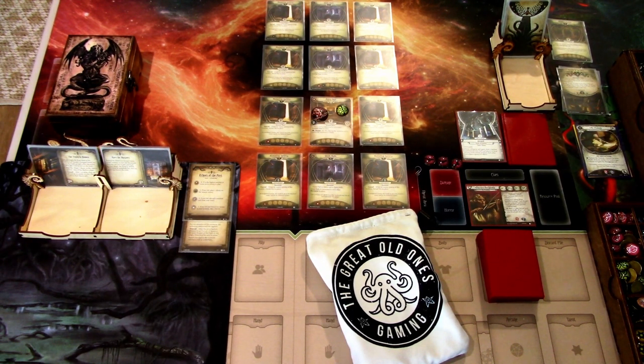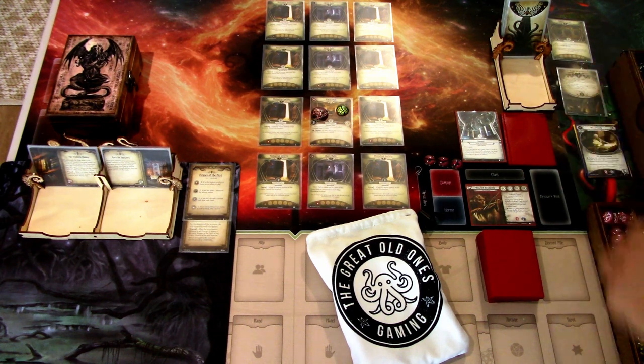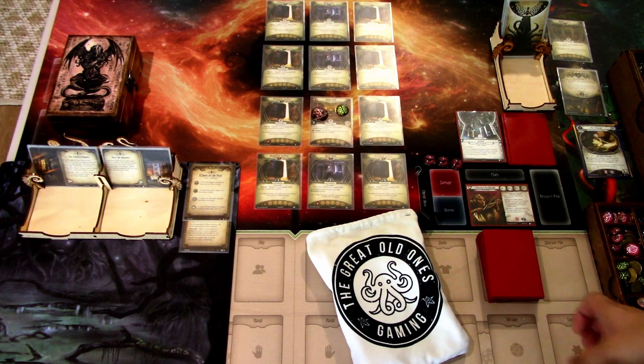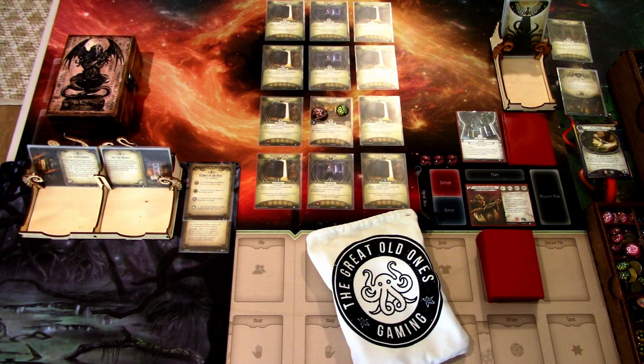We have set up the scenario. We are playing the Return to the Echoes of the Past. We have the basement locations here. Once we advance the Act, we have to put one of these Keepers of the Oaths into play at a location. We are not placing Doom on the Act or Agenda during the Mythos phase — we're skipping that. Instead, when an enemy would get a clue added to them, it flips to the Doom side and advances the Agenda. We also interviewed Sebastian at the last scenario, so we start with one clue on the entry hall, which we can investigate right away.